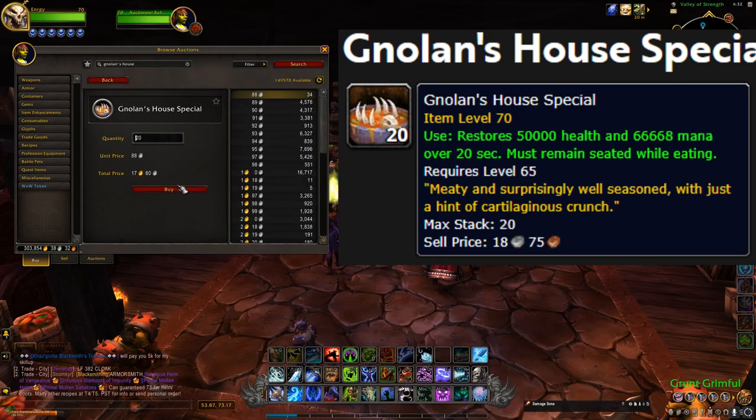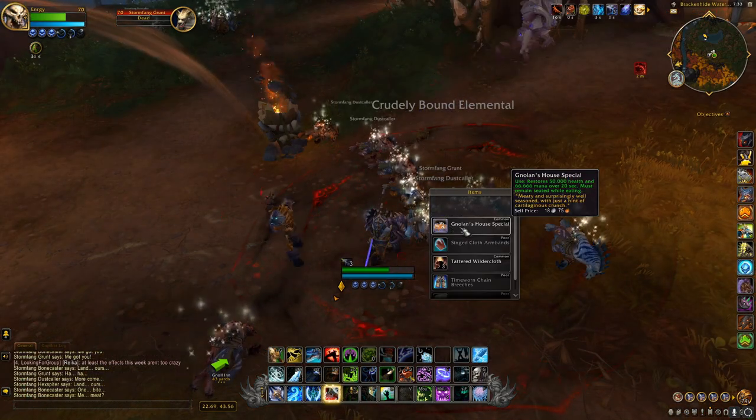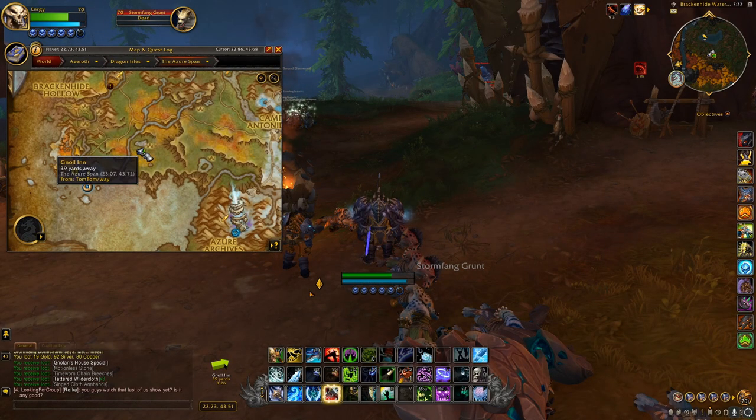Next, you'll need 20 Nolan's House Special, and if you don't get them off the auction house, they're over by an inn. This is the location and they drop from the gnolls here too.